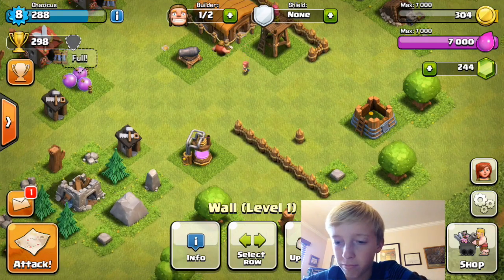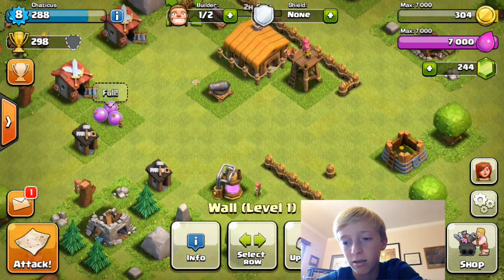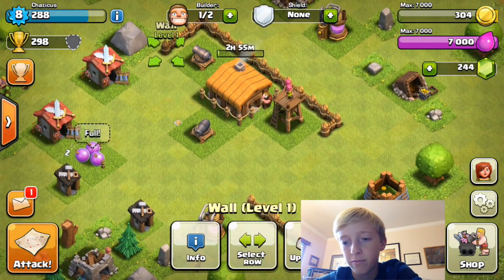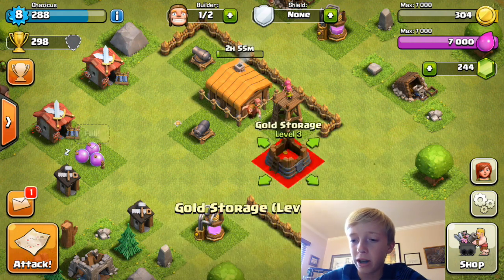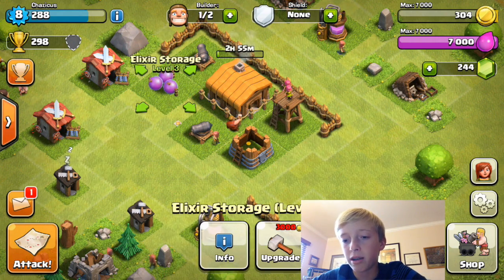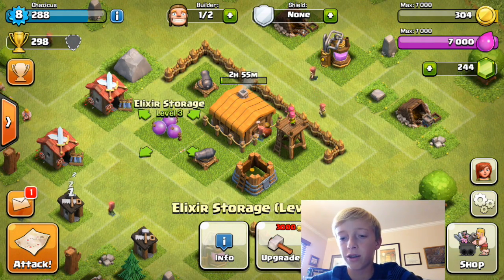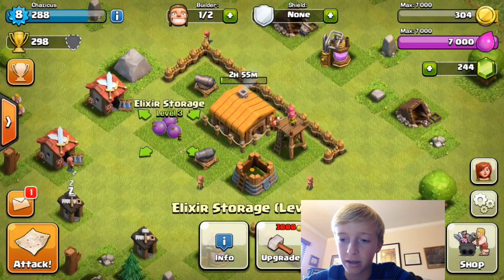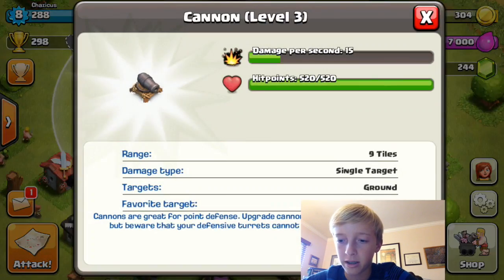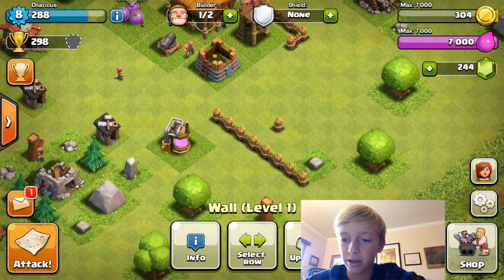I'm probably going to put one of my collectors in, or actually I'm going to go ahead and put my storages in. I'm going to surround them around my town hall because the storages have a lot of health points — I think it has the most, like 800, besides the town hall. Cannons have like 500, but when you get higher up they're going to start having more.